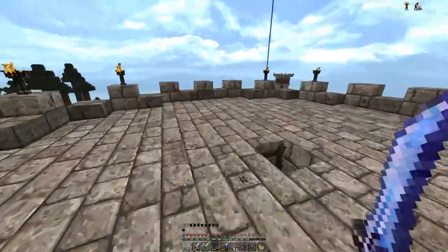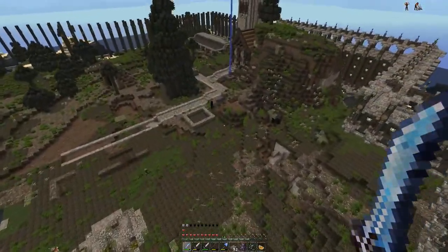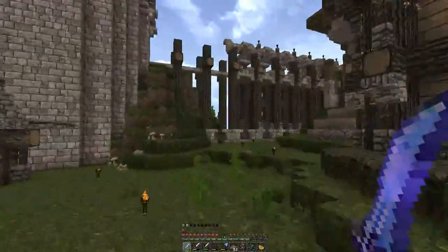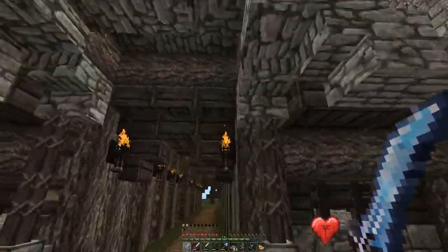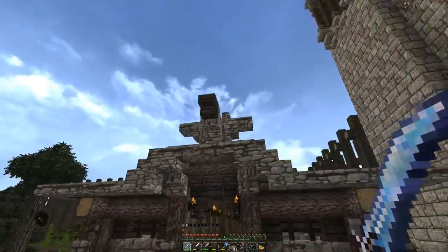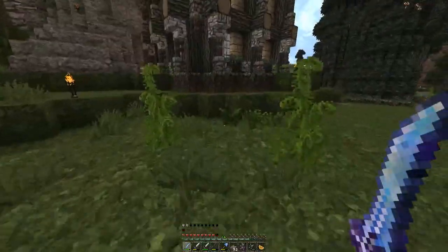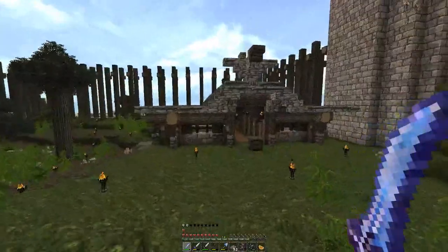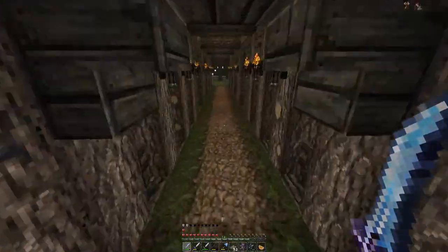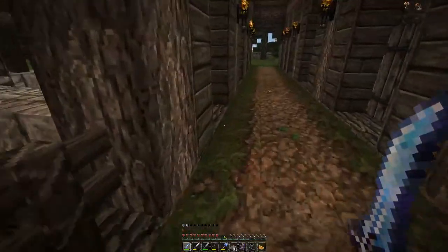There's our other tower right there. The last thing I'm gonna show you guys - we've been working on the barn. This is supposed to be an eagle - I know it kind of looks like a duck or a chicken, but it's supposed to be an eagle or crow, something that looks more Viking-ish. I'll probably end up taking it down. But we do have our animals in here - our pigs, our chickens.